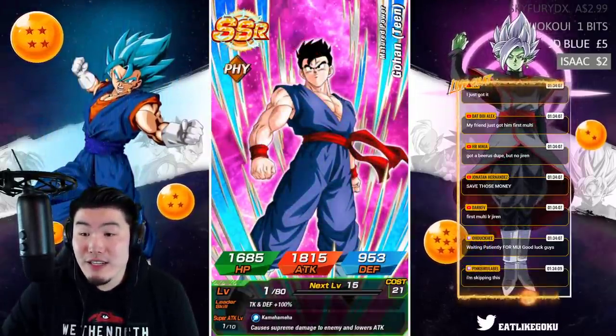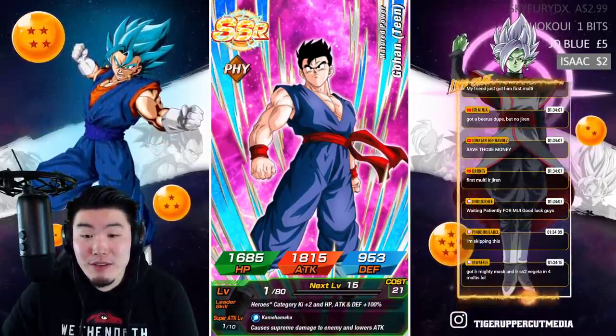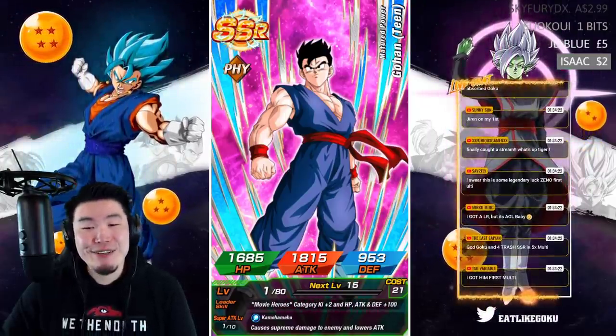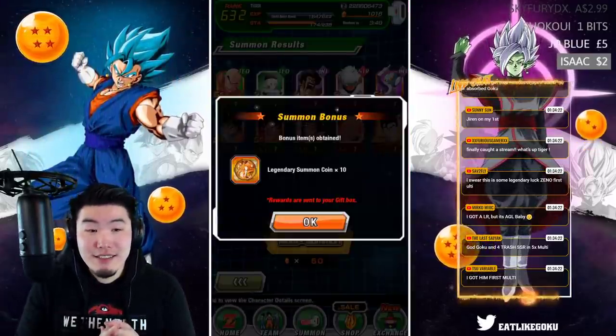T Luns 12 with a ten dollar dono: pulled in the first multi, 750 stones saved, sending over my energy — wish you luck, my man, thank you so much. Axel with a ten dollar dono: pulled him in the second multi with Trunks, carrying mine now. Congrats guys!